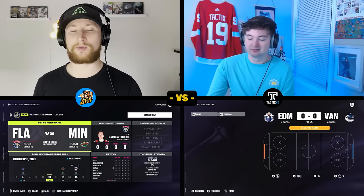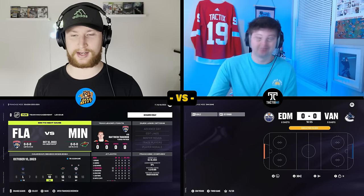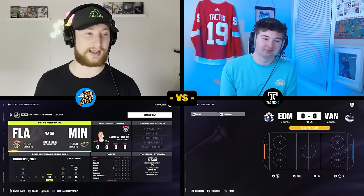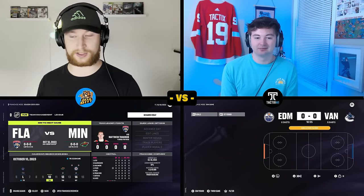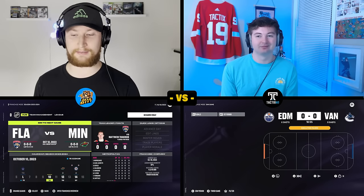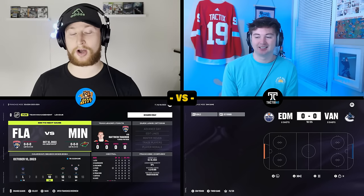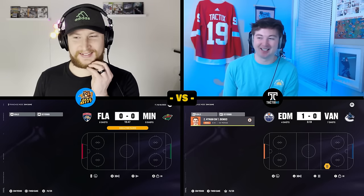Now that that one is done, the next forfeit will be Strong Start. We're going to go into a real-time sim. I'm up against the Minnesota Wild, Cole will be playing the Vancouver Canucks. We both want our player to score — if my player scores, Cole will have to take one individual off of his player's line, and vice versa. If neither of them score, the lines remain the same.